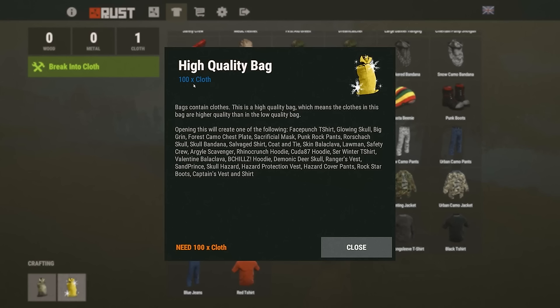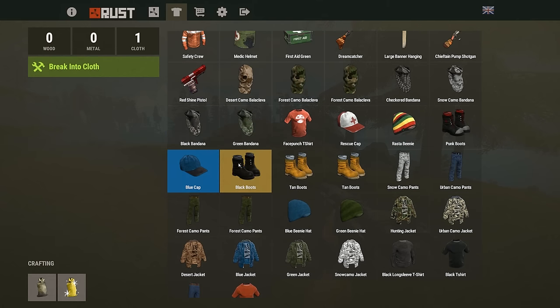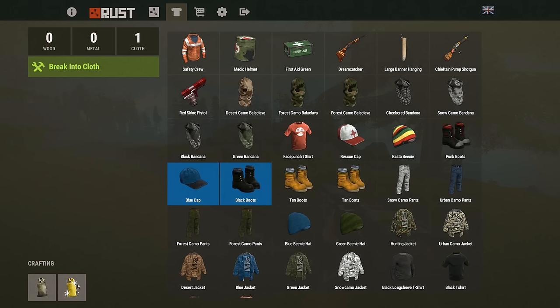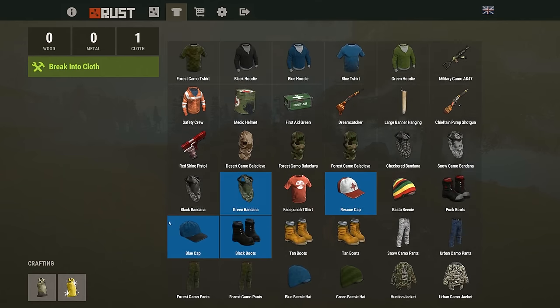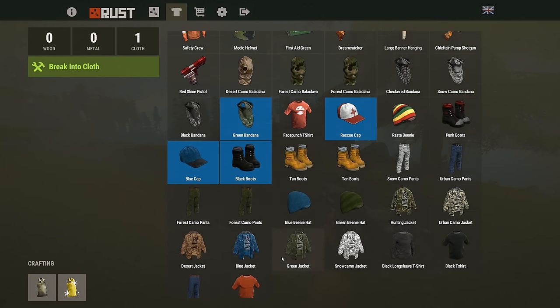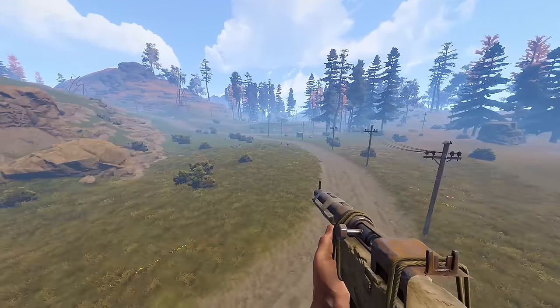If you want to save up even more you can do 100 cloth for the high quality bag. That sounds expensive, but currently skins like these are literally a penny each — we're talking about 25 cents to a dollar, so it's not very expensive. I don't see any gun skins in here, so I presume that certain items you'll have to purchase no matter what.